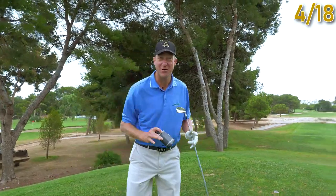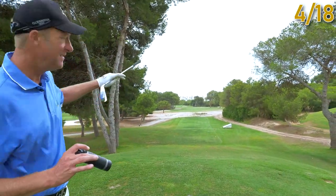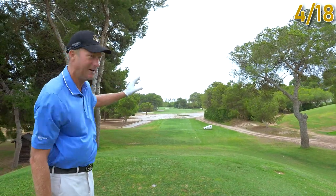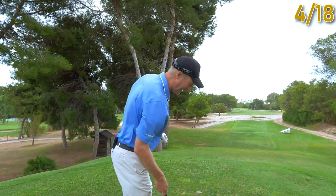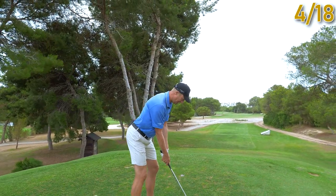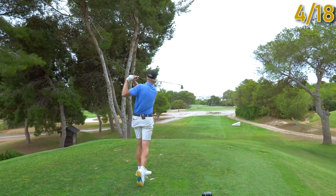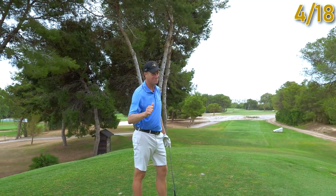Here we are down on the fourth hole at the beautiful Villa Martin. Fairly straightforward par four, but you've got to be careful to get your ball down as far as that first tree if you can — that's 215 metres, 236 yards. That allows you to have an uninhibited second shot, even if you lose it to the right. Stay away from the left — there's a load of trouble down there. So aiming at that tree is not a bad idea. I'm in three iron, you can hear the wind picking up. Straight up that tree — we'll have a second shot to the green from there.